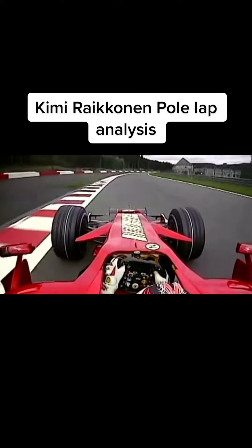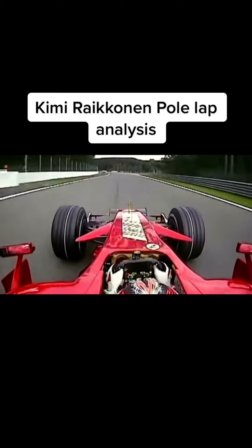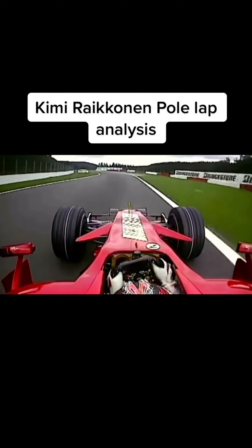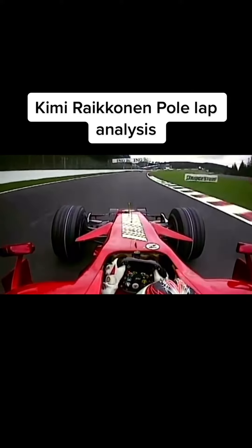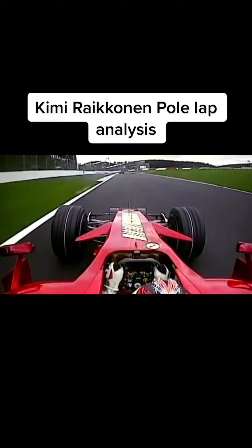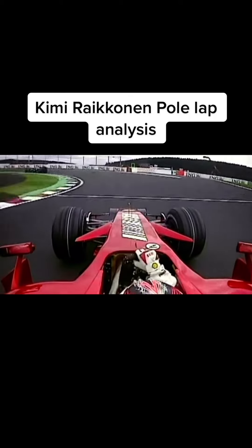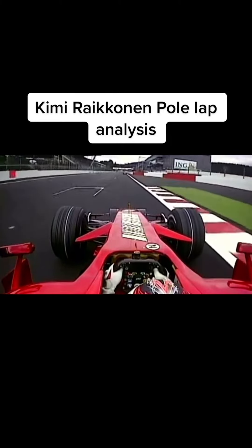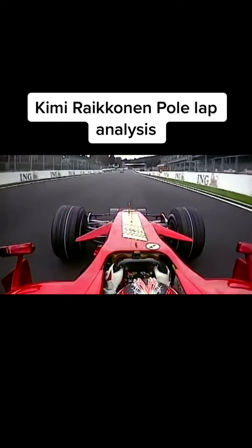Now into another 20-second top-gear flat-out section towards the Blanchimont corner — just watch this as he squeezes the steering wheel, just eases the car into the apex, it's done and dusted. On our way to the Bus Stop chicane, 200 miles an hour, braking 90 meters before, climbing all over the kerbs. Traction control won't let the car accelerate — otherwise the rear would just slide and spin. Now we're on our way, the start-finish line comes up early — Räikkönen on pole.